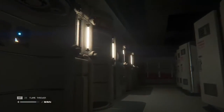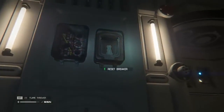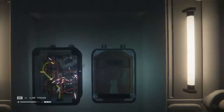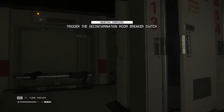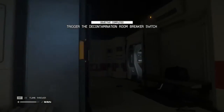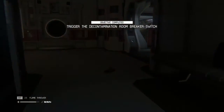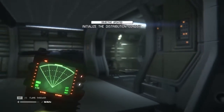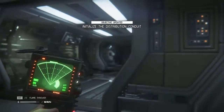Alright, hopefully somewhere down here we will have a breaker. Breaker breaker - got to be here somewhere. It says he's down this way - look, there it is. Now, is starting this up going to cause us a whole load of trouble? I think it might, but we're going to try anyway. Going to press this, and this. Trigger decontamination room - we've done that. What's the next bit? That's what we need to know. Initialize the distribution conduit.